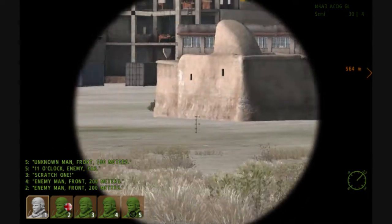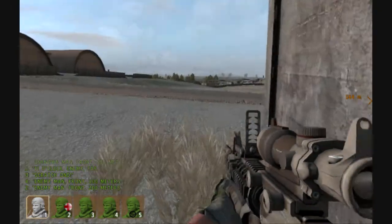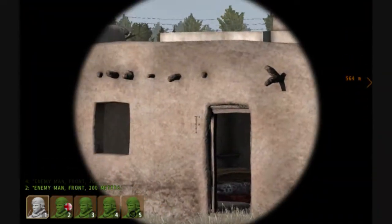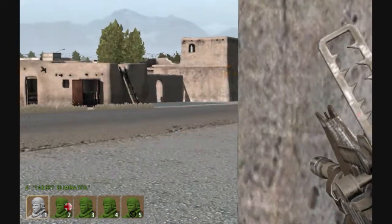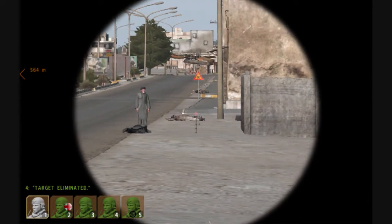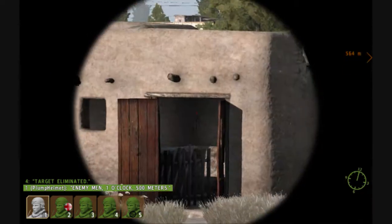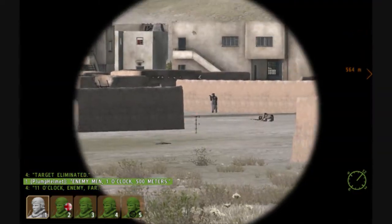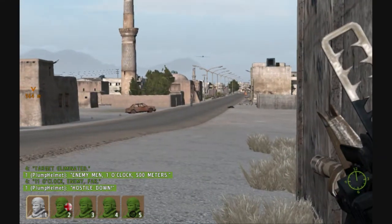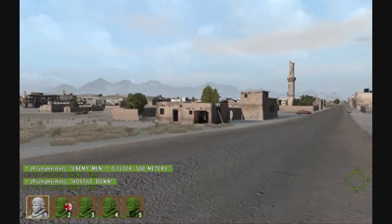Is that guy dead? Yeah. Whoa, whoa, whoa - where's that coming from? Where is it at? They're moving up the street here. Who's been killing civilians? Enemy men, one o'clock, half a click - that's a long ways away. Hostile down. I've got a vehicle up here too, I'm not sure what it is. Delta team is moving up, let's go - cover their sides.